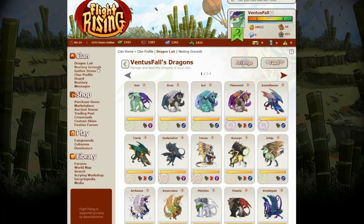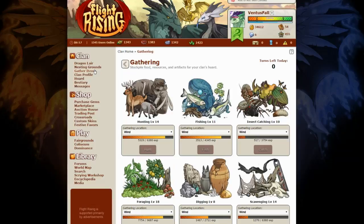Now then, once you've fed them, or if you don't have food — which you can see here — above are your food points: how many insects you have, meat, seafood, and plants. If you haven't gotten those, I would suggest you go to gather items and you collect them.